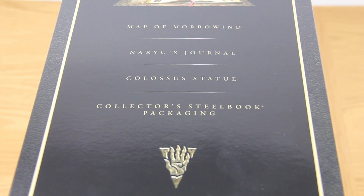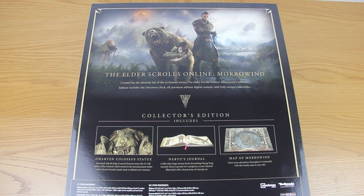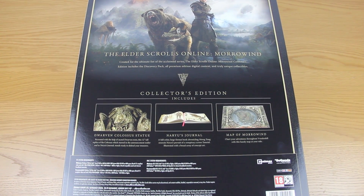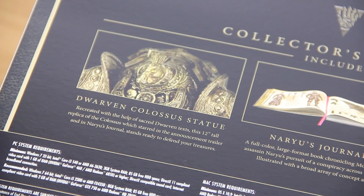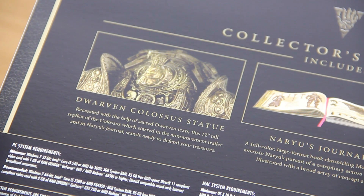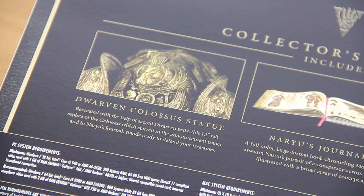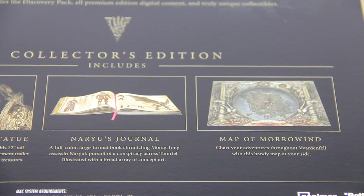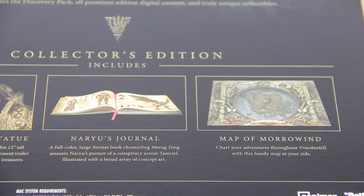I want to show you it physically, and we can take a close look in detail as to what is actually in this box. First of all, we have the Dwarven Colossus Statue, which actually takes up most of the box. Recreated with the help of Sacred Dwarven Text, this 12-inch tall replica of the Colossus, which starred in the announcement trailer and in Naryu's journal, stands ready to defend your treasures. We then have Naryu's journal itself, a full colour large format book chronicling Morrowind assassin Naryu's pursuit of a conspiracy across Tamriel, illustrated with a broad array of concept art. We also have the map of Morrowind.